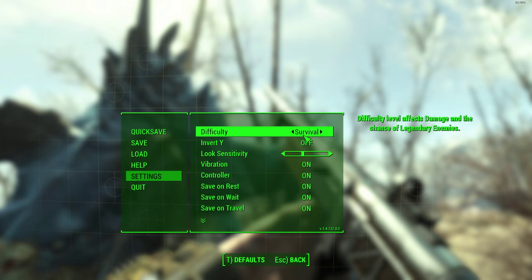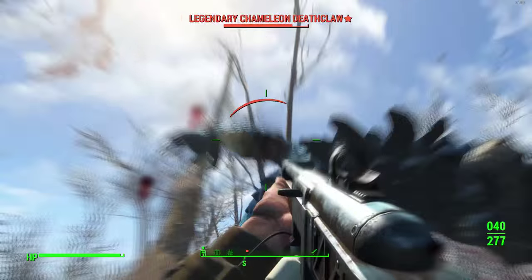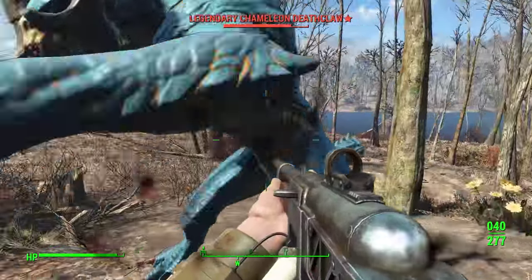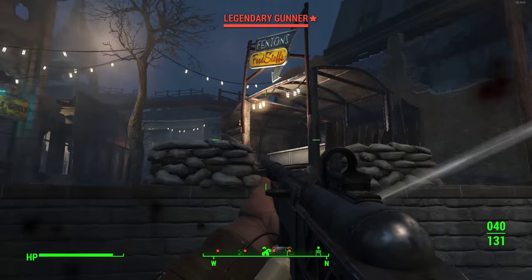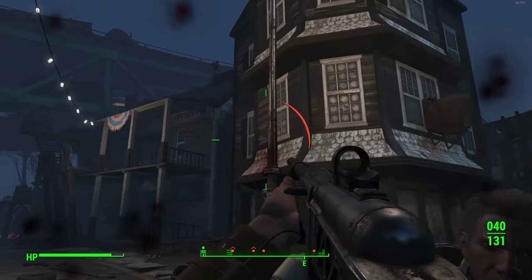Welcome back to another Fallout 4 video. Today we have something a little bit different — this is basically a character build mixed with a specific armor set based around a tank build. The goal is to take the least or minimal amount of damage possible for your character.